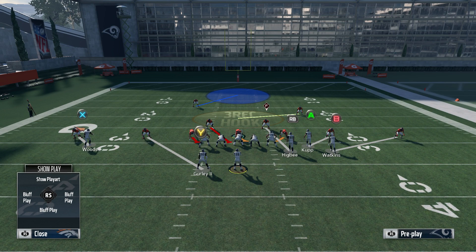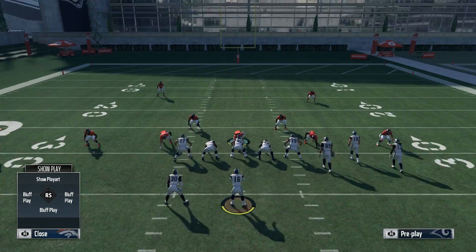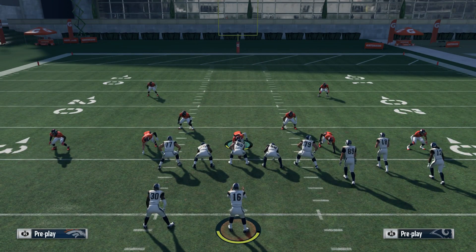The reason I base align and press against compression sets is because you have to be able to take away the routes that break to the sideline. When dealing with compression sets, you're almost always going to be facing some type of corner route. You want to be able to take those away — corner routes, C routes. The middle of the field you can take away yourself, like post routes and drags. If it's a more regular alignment or a trips alignment, I wouldn't base align — I would just press.